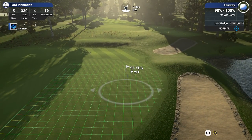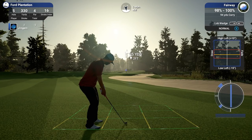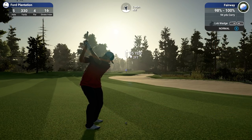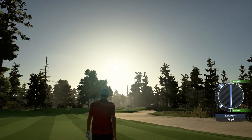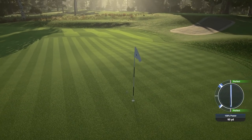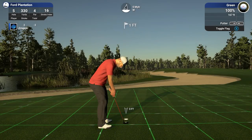Okay, 94 yards with a gap wedge — we'll down-loft that to counteract some of that wind. A little bit of a pull left, but that is absolutely spot on — look at that. So it's another little tap-in.